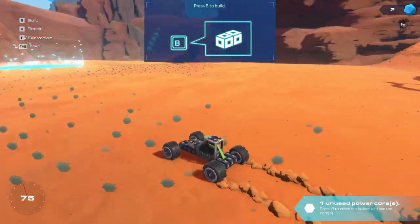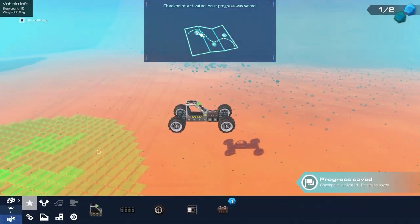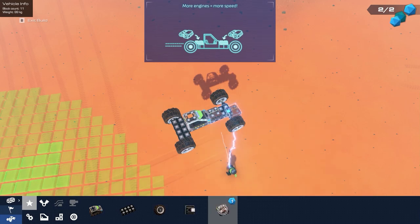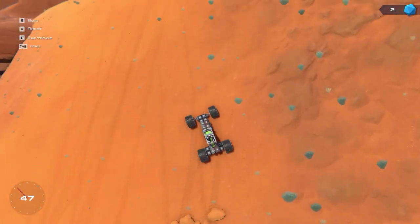Press B to build - well, I want to get to this checkpoint first. Let me get to the checkpoint. Checkpoint activated. Okay, press B to build. What am I building? More engines equals more speed. I unlocked a second power core, so I'm gonna put this engine on the back and try to balance the weight out a little bit. Let's go up this one.